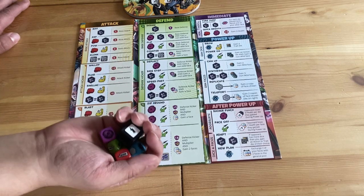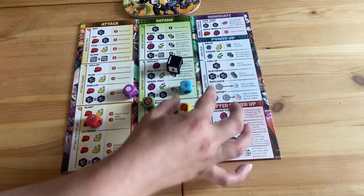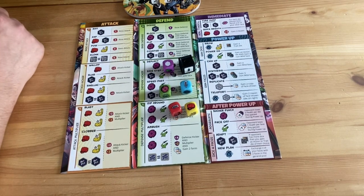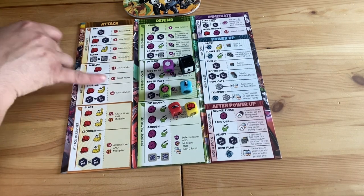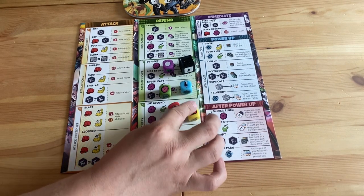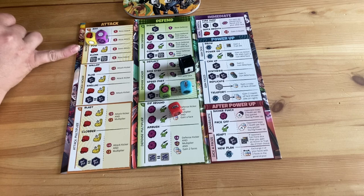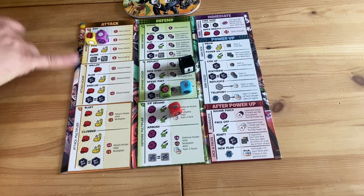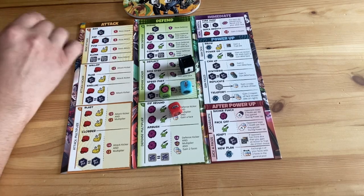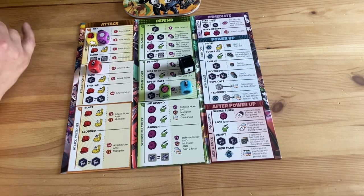So you roll your five dice. What we've got here: one wild — this lightning bolt indicates a wild — a punch, a shield for defense, another wild, and two blanks. You can place those dice anywhere on the symbols on the board. For example, we want to do a punch, so we use one fist and a blank die here to do a punch — three base damage. If we wanted, we could do an attack kicker — you have to do a base attack first before you can do a kicker. I love that all these words are written in that comic book style: biff, pow, clonk, whack, slug. It's really cool thematically.